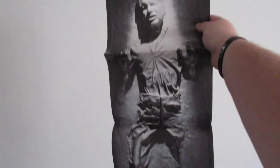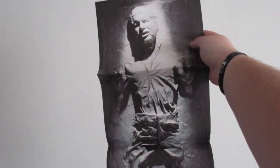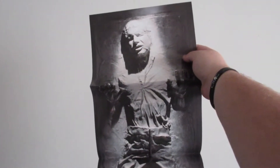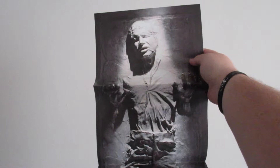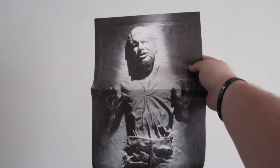It's kind of hard to get a good shot of it, but this is the poster that was folded up inside the box. It is Han Solo trapped in carbonite. I may or may not be keeping this — I am a Star Wars fan, but I might give it to a friend who's a bigger Star Wars fan than I am. Pop Rocks are fun.